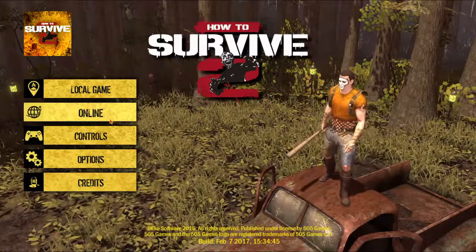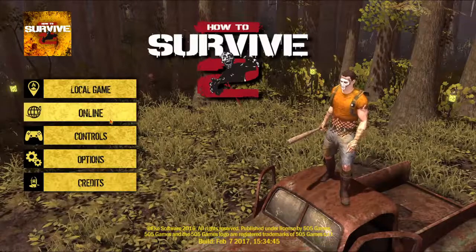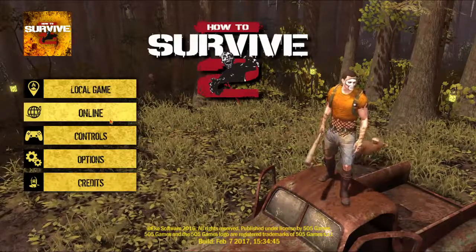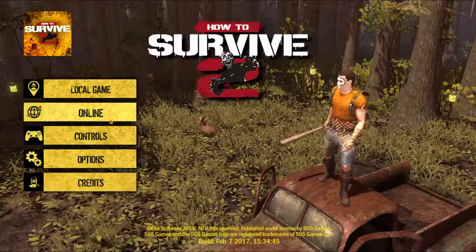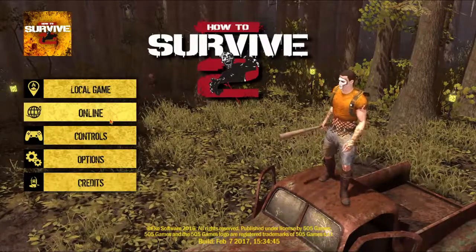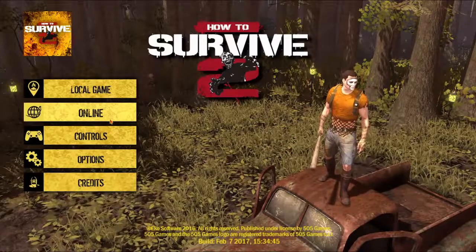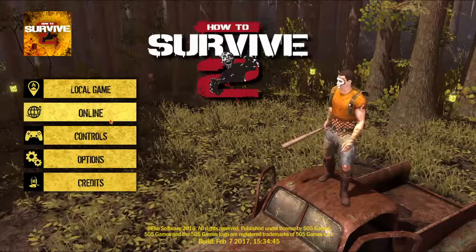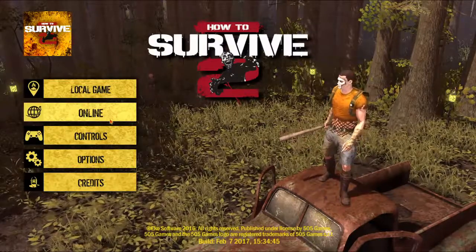How to Survive 2 is a survival game where you're given missions. When you do a mission you get experience, you're rewarded with materials and stuff, and you bring the stuff to your camp to improve it and build different types of camp facilities — like a foundry, an armory where you can make weapons and bullets, and a kitchen where you can cook food and drinks, because there's a hunger bar and a thirst bar. There's also a carry capacity.